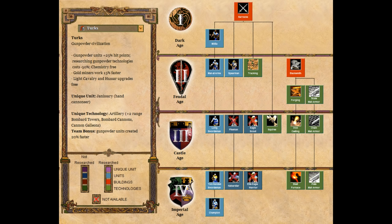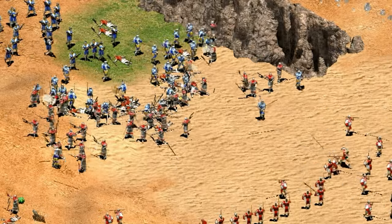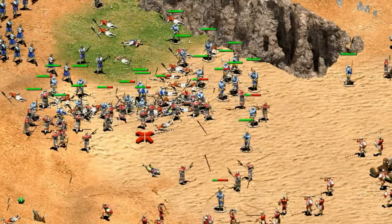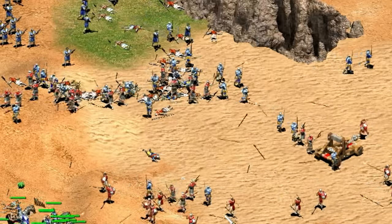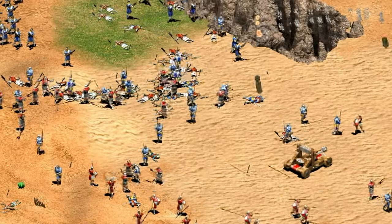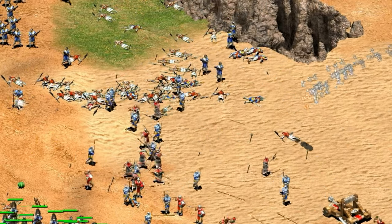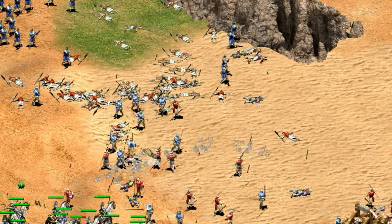For infantry, Turks are the only civilization without pikemen, which is pretty awkward and makes cavalry a difficult unit type to deal with cheaply. You pretty much have to go camels in that situation, which isn't ideal before the expansions because of all the extra damage they take from buildings plus the gold cost. Champions don't get any direct or indirect bonuses, and as Turks you'll rarely feel a need to use infantry. It's a pretty clear C.